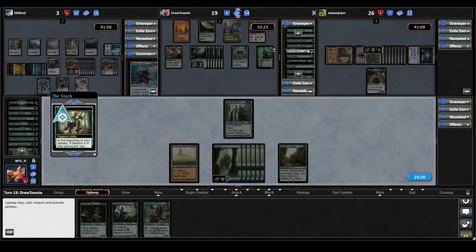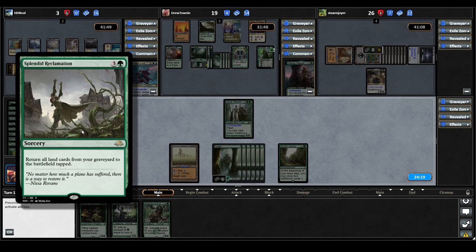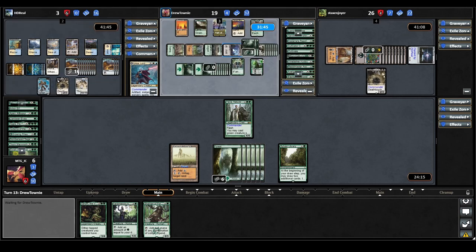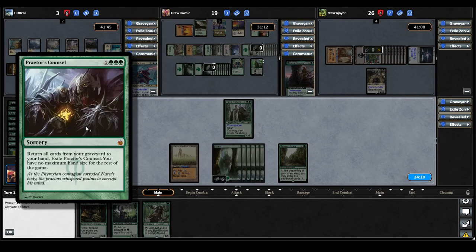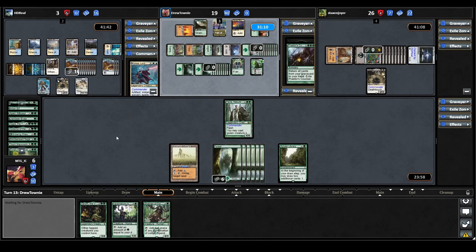Genesis triggers on Titania's upkeep — they return Cultivator Colossus. Smothering Tithe triggers on their draw step, they don't pay. Titania casts Splendid Reclamation — return all land cards from your graveyard to the battlefield tapped. Their battlefield changes dramatically; they'll have enough mana to cast their commander for the rest of the game. They cast Praetor's Council — return all cards from your graveyard to your hand, exile it, and you have no maximum hand size for the rest of the game. This turn has turned around remarkably quickly for the Titania player. With Metalwork Colossus on the Urza side, we might be able to swing for lethal. Unless they have a Beast Within or Nature's Claim, that might be the only thing to save them.